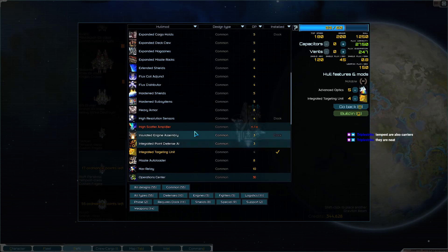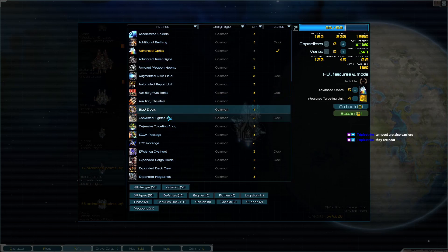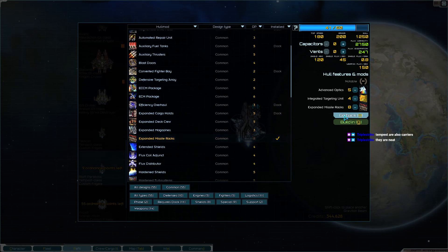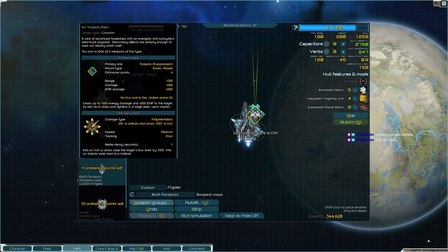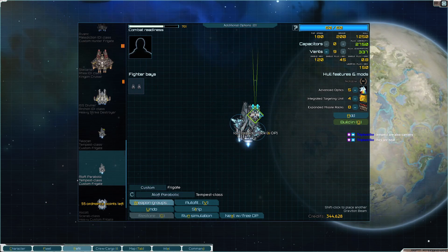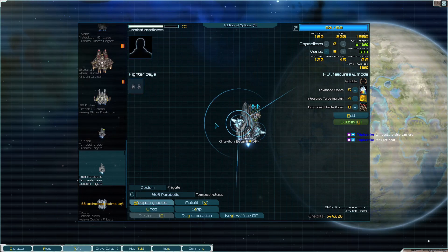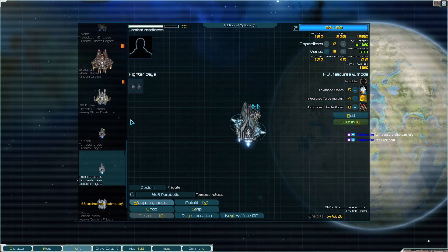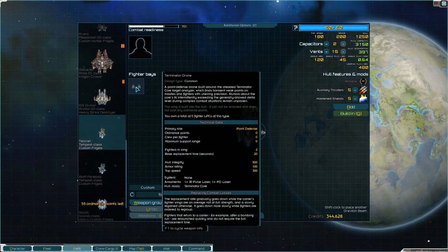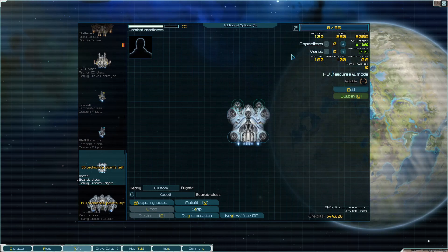Only two missiles - going missile racks even for the one missile, can fire off two more now. Way over on flux generation so this ship will sit long range, probably escort something. The Scarab is also a carrier - not many frigates get to be carriers, especially not with terminator drones. I really like them, they're quite good.